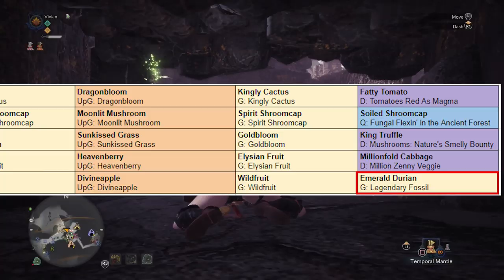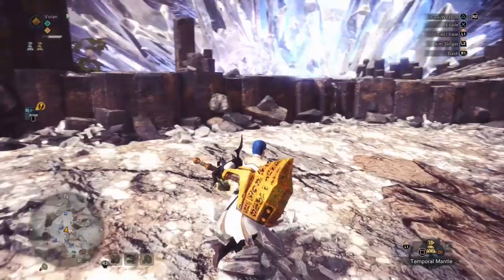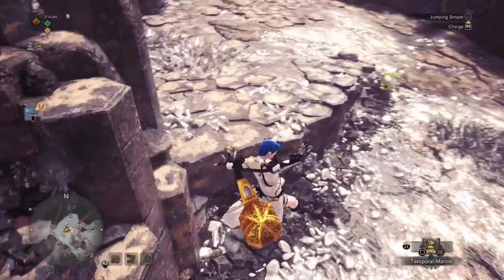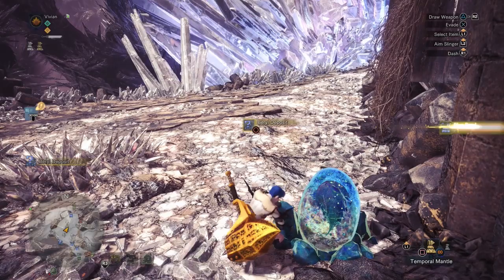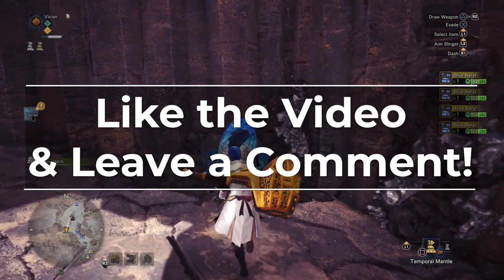Alright, that is it — every single meat ingredient and every single veggie ingredient and how to get them. With this you will be able to completely fill out your meats and veggies in the canteen and be able to make any combination of food skills with either Attack Large or Elemental Resist Large, which are the only two important ones. Thank you as always for watching. If this helped you get some ingredients you were previously missing, be sure to like the video and let us know which ones in the comments. Thank you as always to Honey over at HoneyHunterWorld.com for creating and maintaining the tools we use to make sets with.